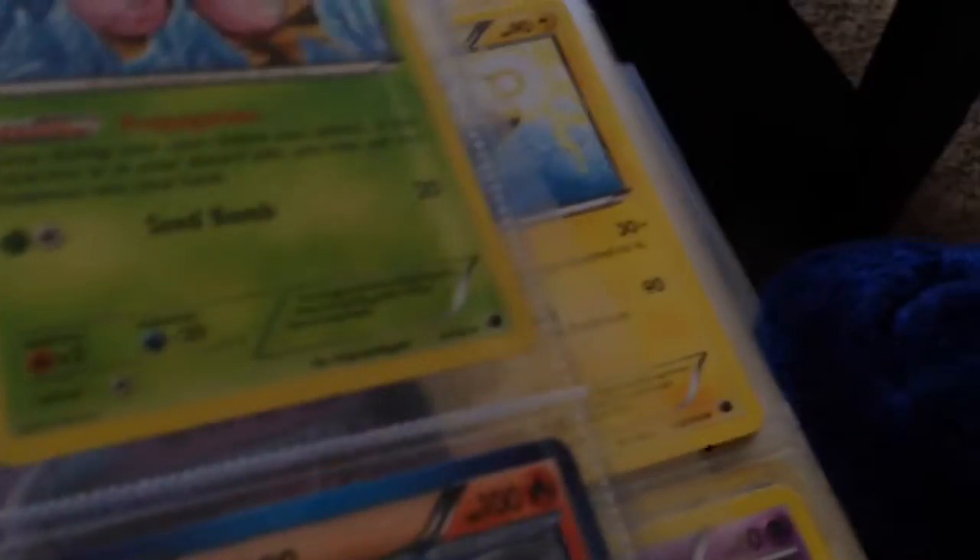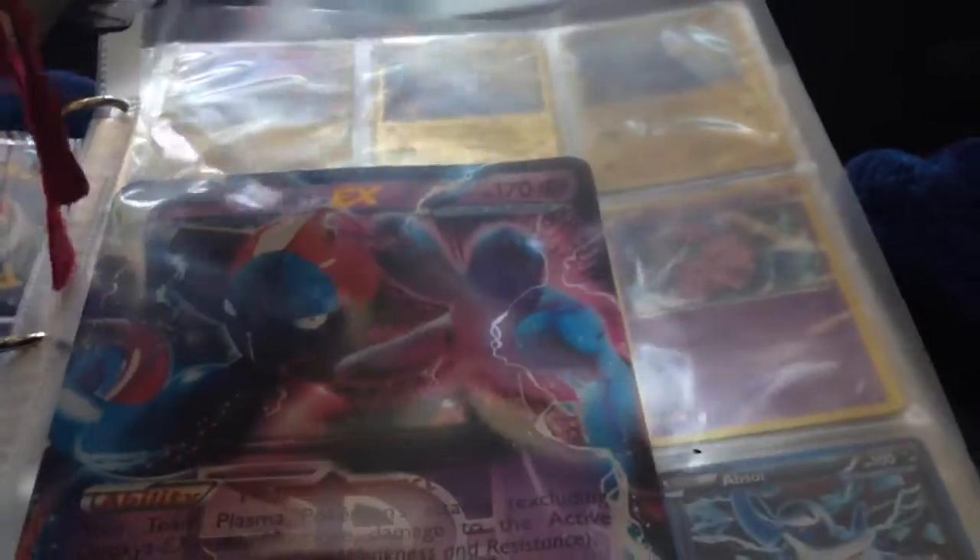This is Black and White Plasma Freeze — I'm pretty sure, yeah, Plasma Freeze. I'm gonna have to do some stuff so that the cards don't keep moving around in here. I put my Jumbo cards in sheet protectors; I think I'm gonna put them in a corner and then cut this off and seal it with a flame or something.